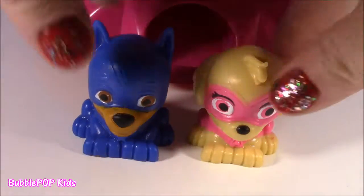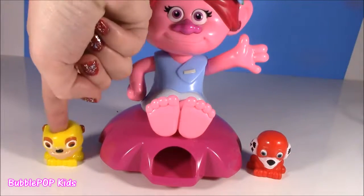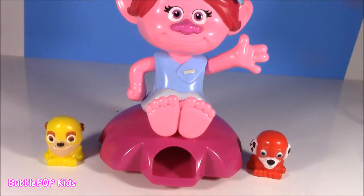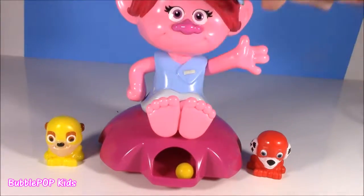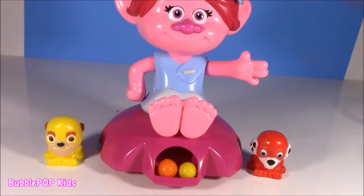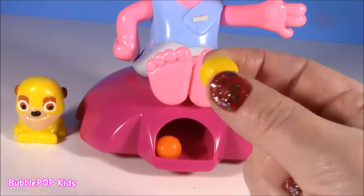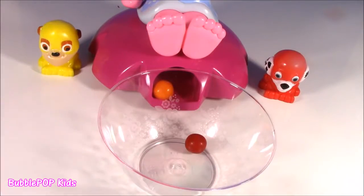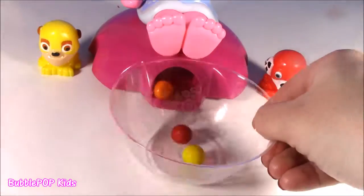You're so squishy! Back to the gumball machine with squishy little Rubble and Marshall. The red and yellow is winning — we got a yellow for Rubble. Good job, guys. You're doing great. Here is your yellow gumball. So far the score is two to zero.